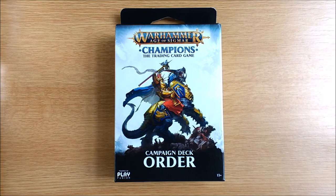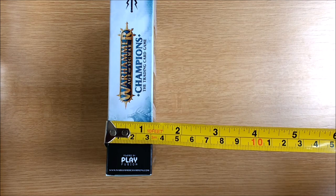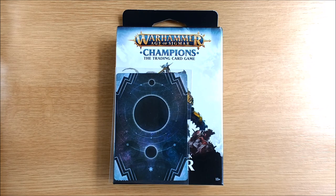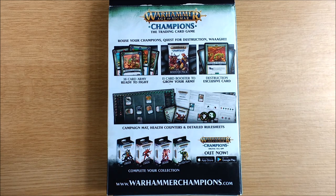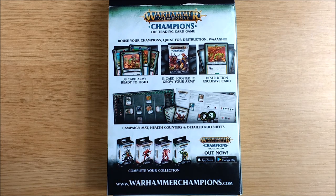The boxes are a little larger than we were expecting, measuring five and a bit inches by almost four inches and more than an inch wide. For reference this is a standard Fantasy Flight Games living card game pack and this is a standard sized game card. It says you get a 38-card deck which is ready to play out of the box, a 13-card booster, and a card which is exclusive to your faction. There's a campaign mat, health counters and detailed rules sheets — sheets plural meaning more than one. Although it promises that the digital TCG app is out now, this will be slowly releasing throughout August in stages, so hold your horses.